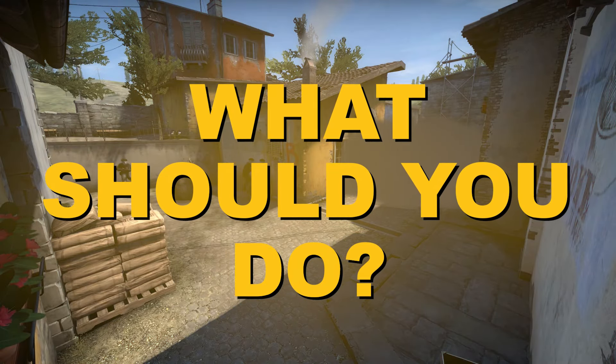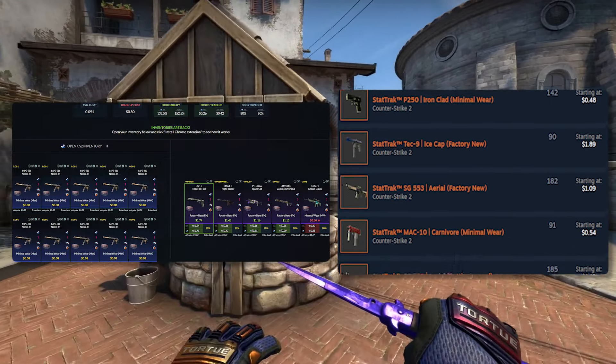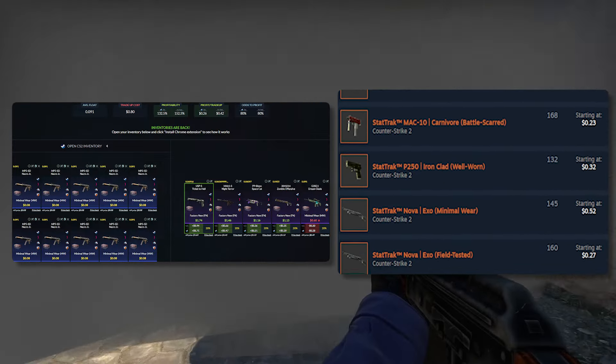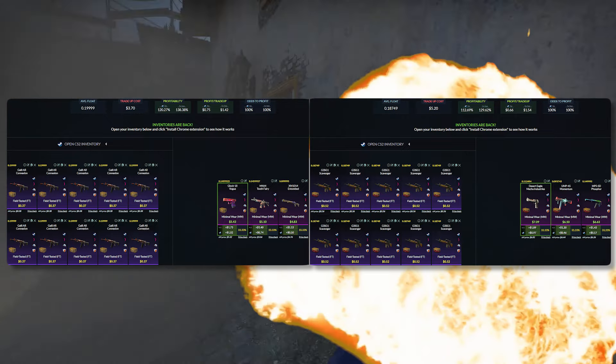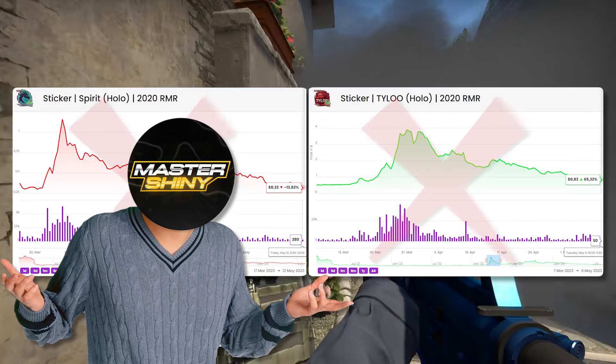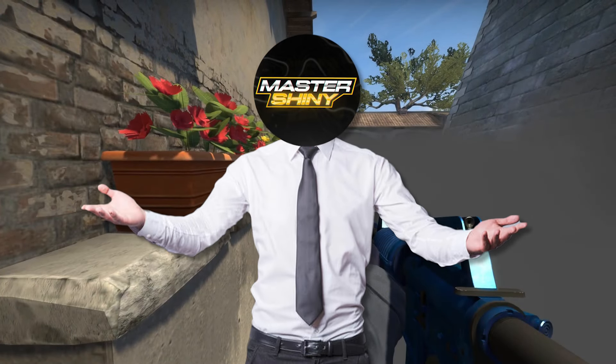What should you do specifically? If you've got a lower budget, I'd highly suggest sticking with just flipping items and doing trade-ups occasionally. If you've got a decent-sized budget, definitely do trade-ups and flipping items — those are going to be your two best bang-for-your-buck options. If you've got a little bit more than that, branch out, but I would highly suggest avoiding anything in method number three. That's all I've got — thank you guys so much for watching, have a great rest of the day.